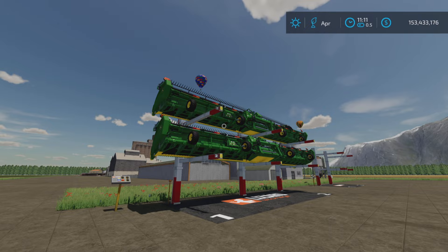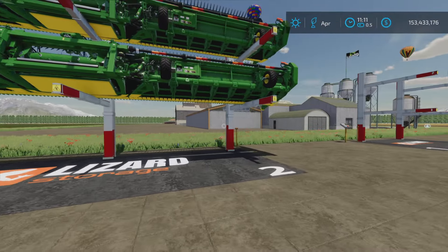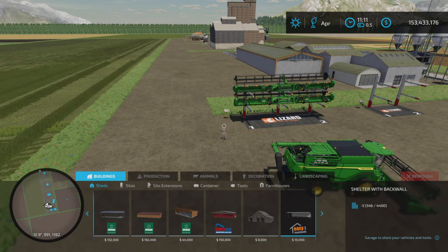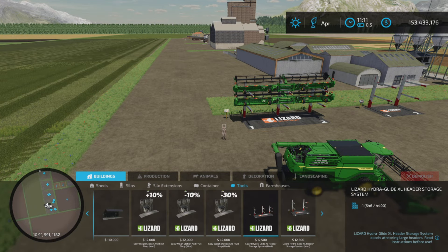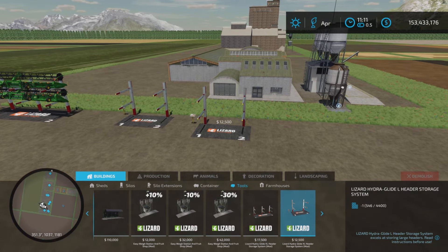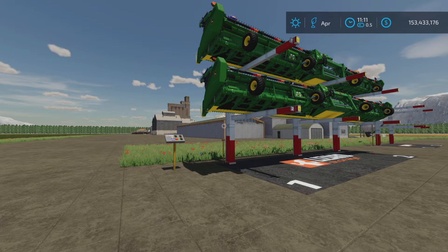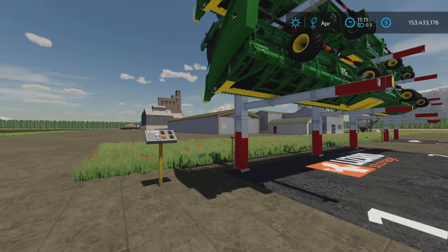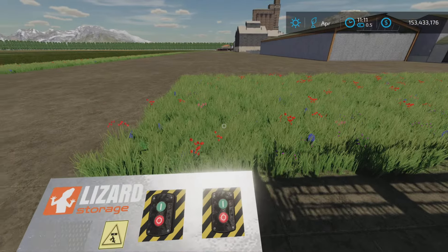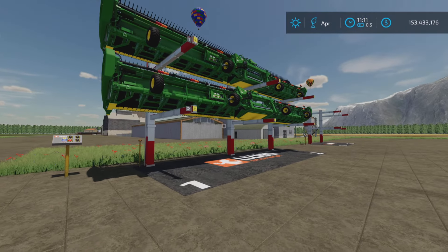Changelog: updated the beacon lights — there's a beacon light on the large one and one on the other. You'll find them under Buildings and Tools. We have two sizes: the extra large one and the regular large one. Also removed collision from the control panel, so maybe there was extra collision before — there's still a little bit there, but it may be better.